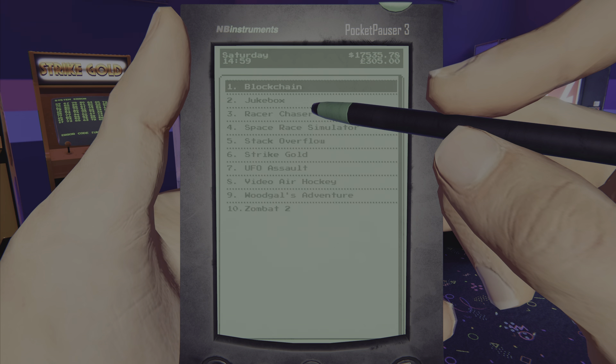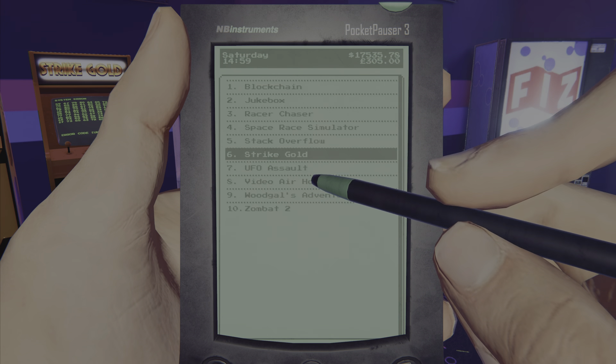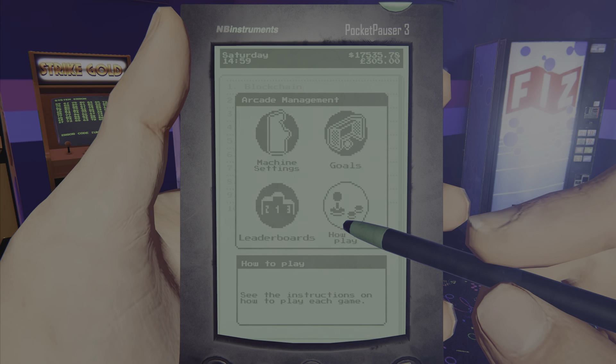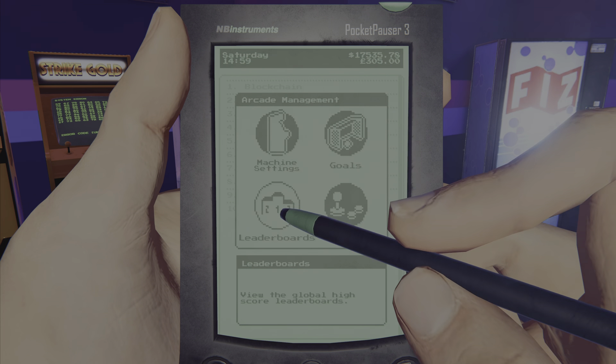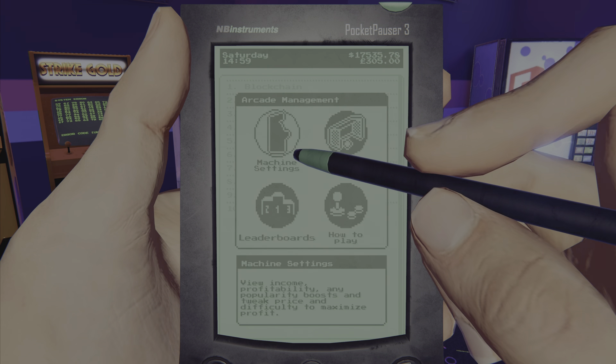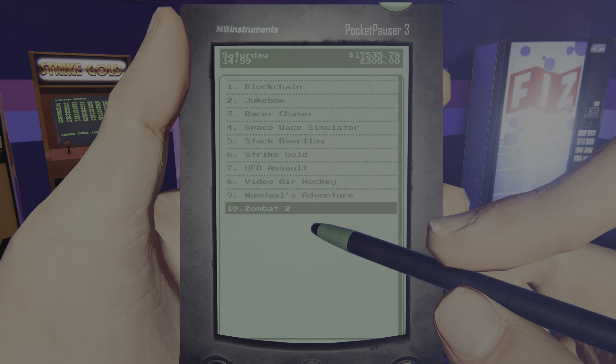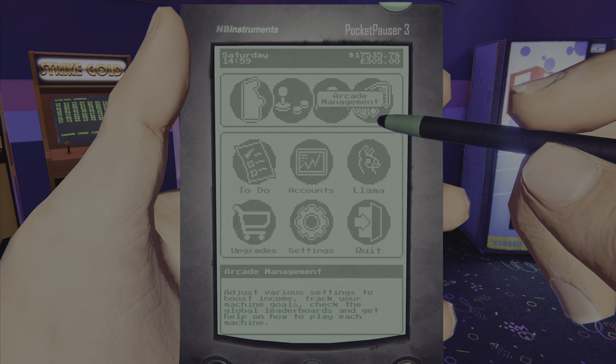Blockchain is one of the hardest games and I still don't understand it. There's a couple games I've played — like Zombat or Combat, whatever you want to call it — and I cannot get the minigun for the life of me. I've even changed it to easy and still can't do it.